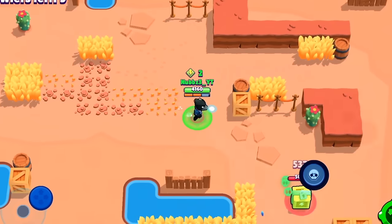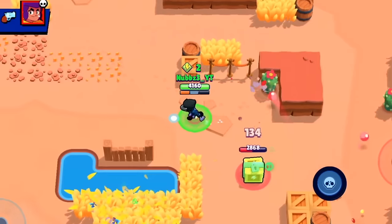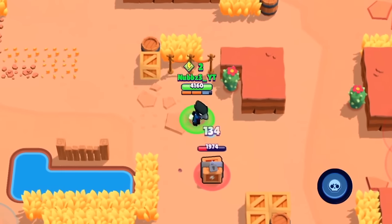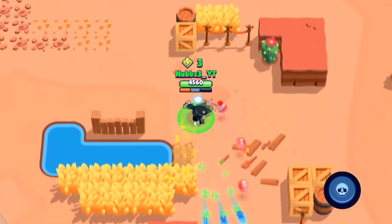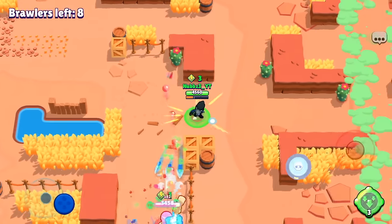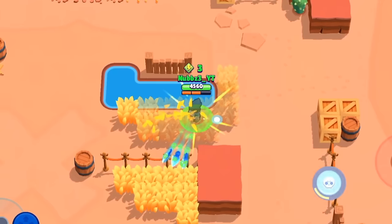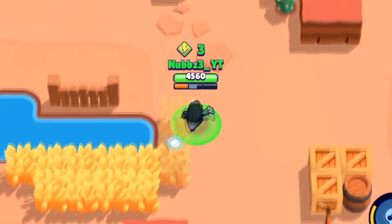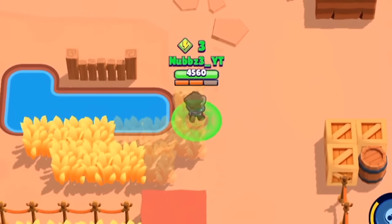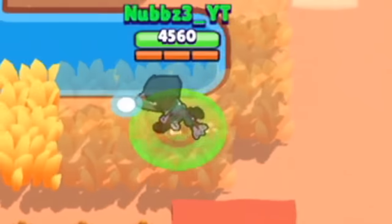I recommend changing your mindset and really focusing on pushing your brawlers evenly, or getting them as high as you can. Before trying to push one brawler to 700 trophies, try pushing all your brawlers to 500 first — because at the end of every season, trophies above 500 get cut roughly in half. So getting everybody to 500 first, then pushing higher, is the best strategy.